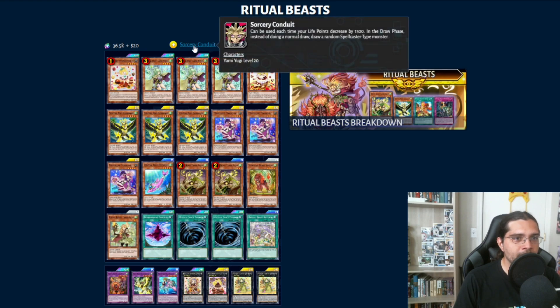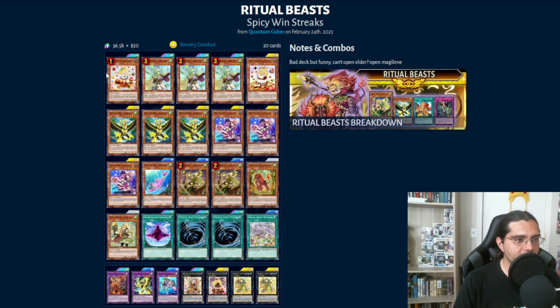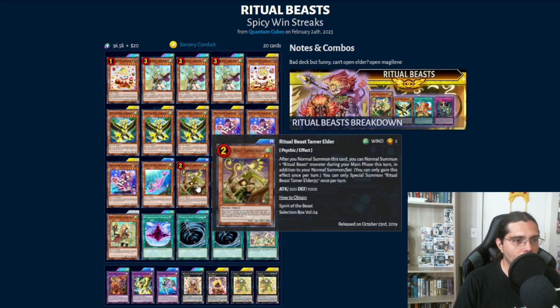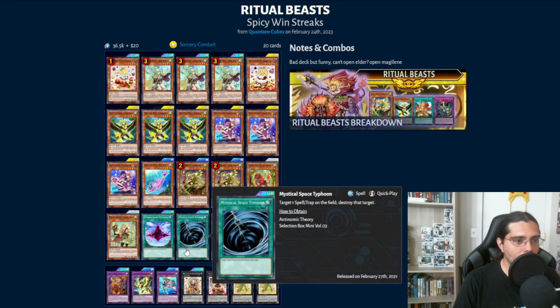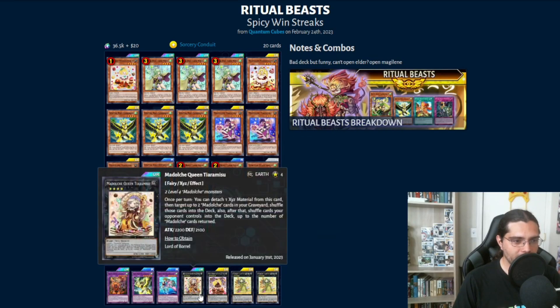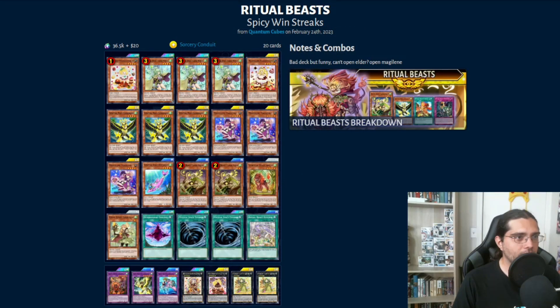The skill is Sorcery Circuit — it's kind of like a Destiny Draw, but for spellcasters when your life points go down by 1500. You get a random spellcaster, but we're only running one, Maguene, which is your best combo starter for Madolches. The deck has 3 Spiritual Beast Winda, 1 Pudding Cess, 3 Canahawk, 3 Maguene, 1 Petalfin, 2 Elder, 1 Apeleo, 1 Lara, 1 Dimensional Fissure, 2 MST, and 1 Ritual Beast Return. Extra deck: 1 Apeleo, 1 Canahawk, 1 Petalfin, 1 Tiramisu, 1 Pudding Cess Chocolate a la Mode, and 2 Glass Souffle.